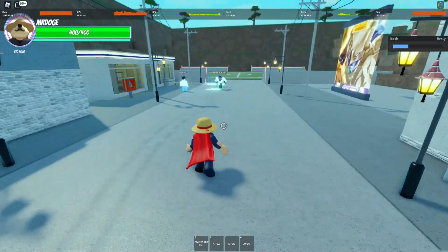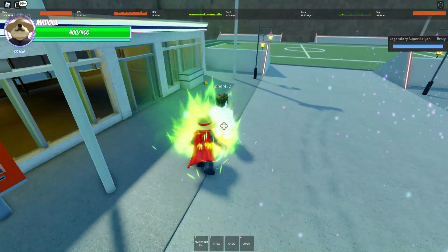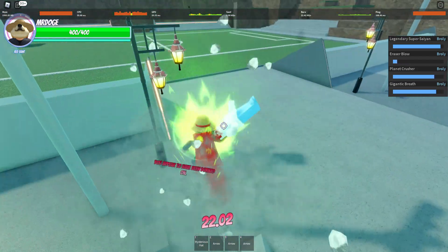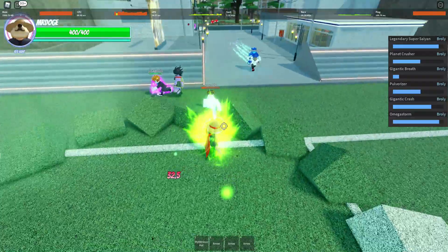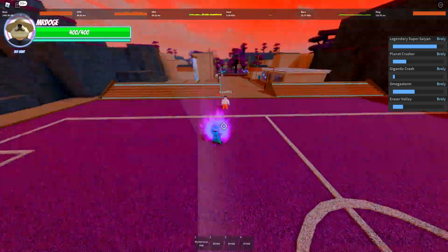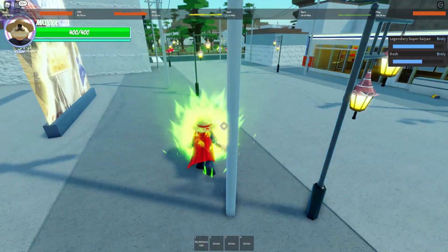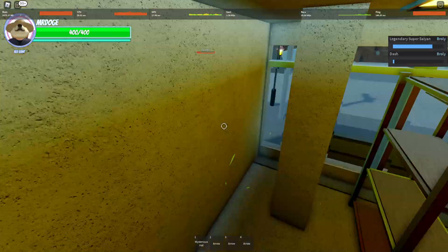Let's say they couldn't move at all — this is my strongest combo you could do, in my opinion. Of course, this isn't really true at all, but if you wanted to do something fun — you could do this into the new tech, which works of course, into H, and then T. That did around 329 damage. It's not true, so that won't actually work the same way in a real fight. But it's probably the strongest combo involving all your moves — pretty much.